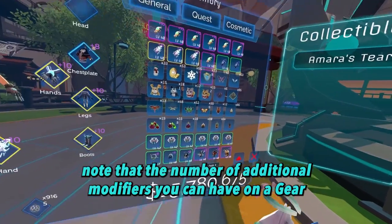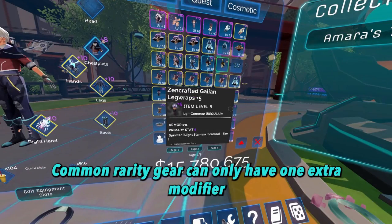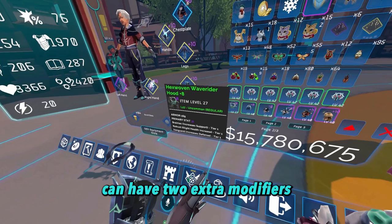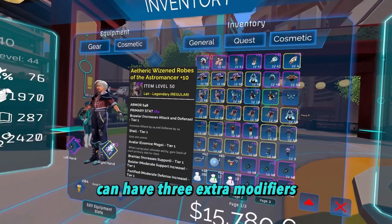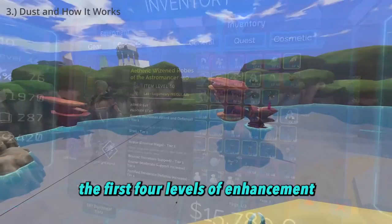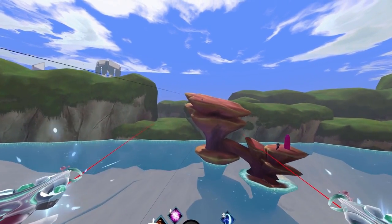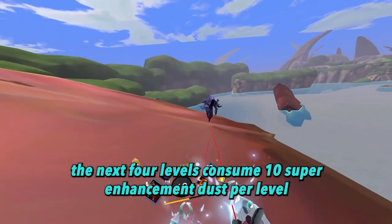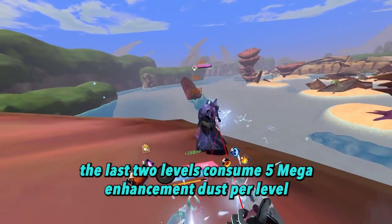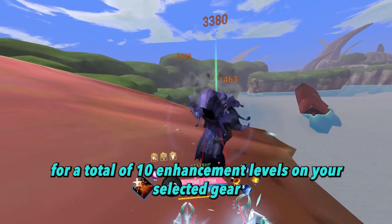Note that the number of additional modifiers you can have on a gear depends on its rarity. Common rarity gear can only have 1 extra modifier, uncommon and rare gear can have 2 extra modifiers, and epic and legendary gear can have 3 extra modifiers. The first 4 levels of enhancement consume 15 basic enhancement dust per level, the next 4 levels consume 10 super enhancement dust per level, and the last 2 levels consume 5 mega enhancement dust per level, for a total of 10 enhancement levels.